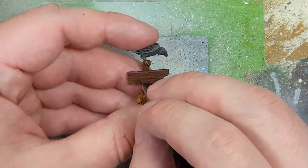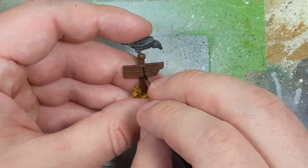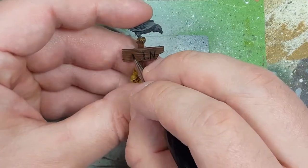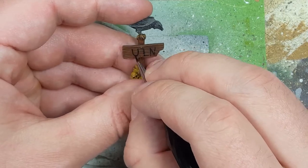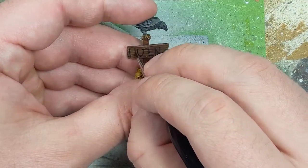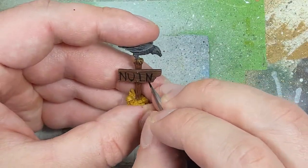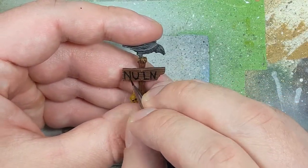Once that is done, we're going to take a very dark color — you can use any black — to paint a simple word on the wood sign. I just painted the word 'Nuln' for the city of Nuln, since this was created around that time. I know the box art shows Kislev, but I wasn't going to bother writing that name.